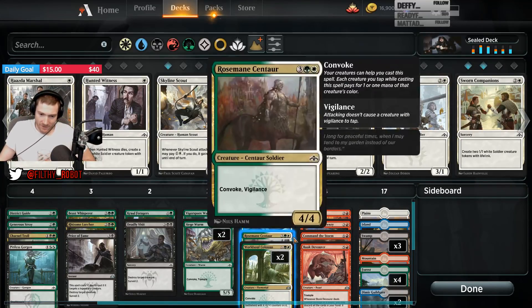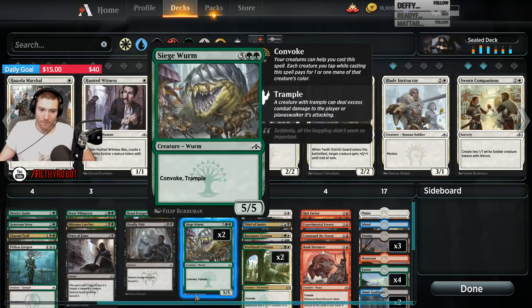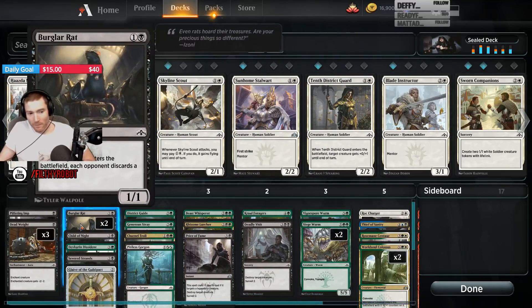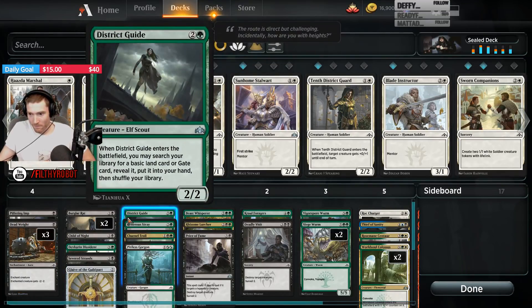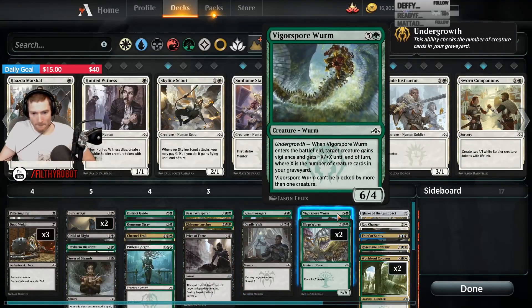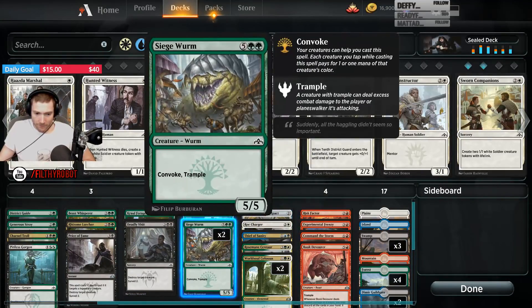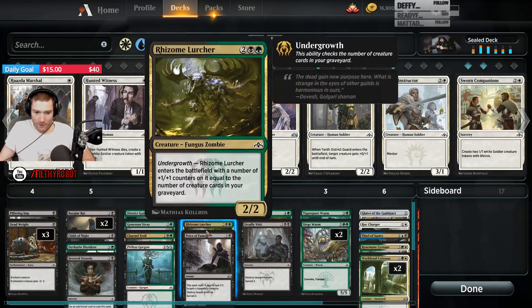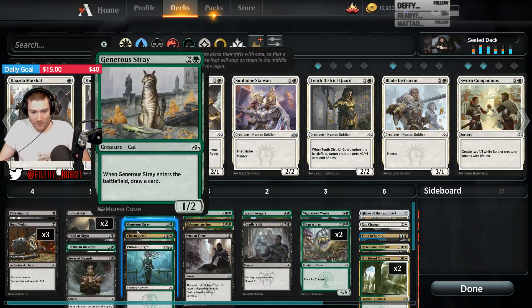I don't know how good World Soul Colossuses are — they feel not so great to me. We do have some filler that shows up, like Burglar Rats and Child of Night, that a lot of times are just going to sit there doing nothing. There's also a reverse synergy between Convoke and Undergrowth, which is kind of annoying.